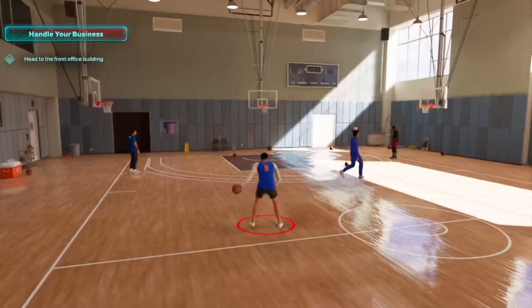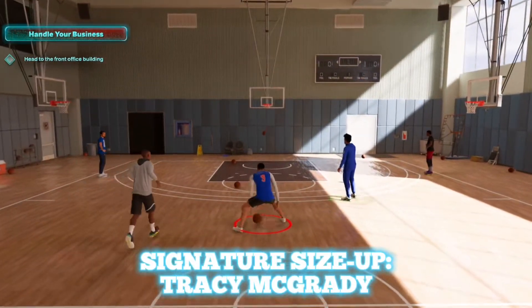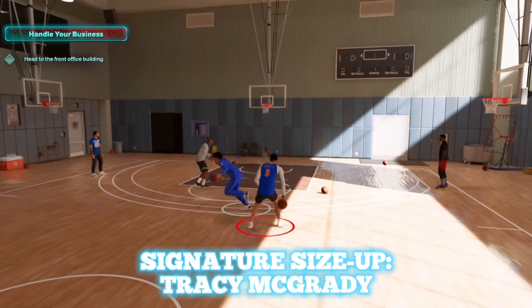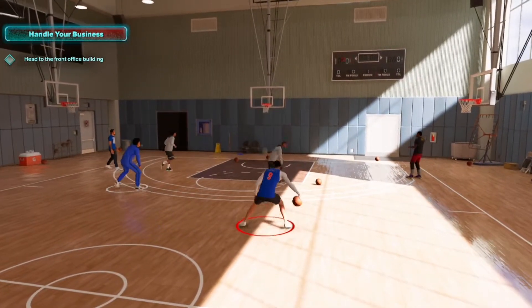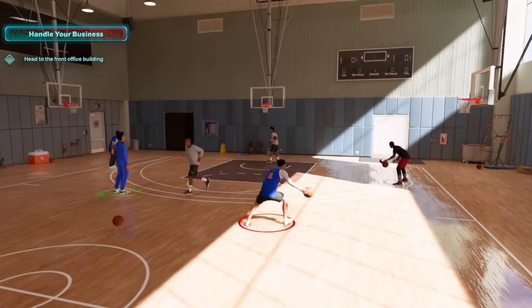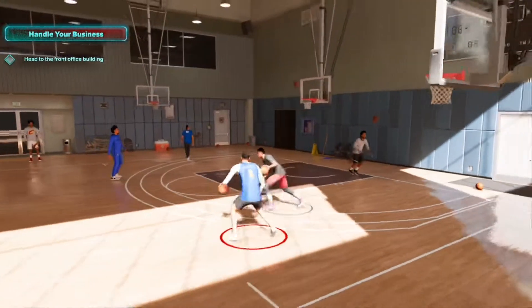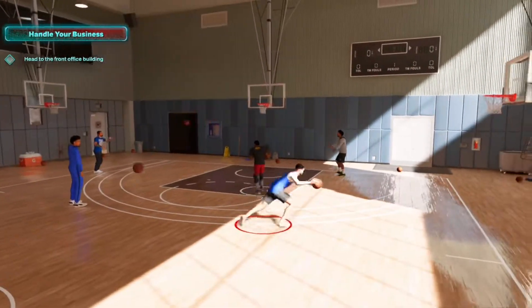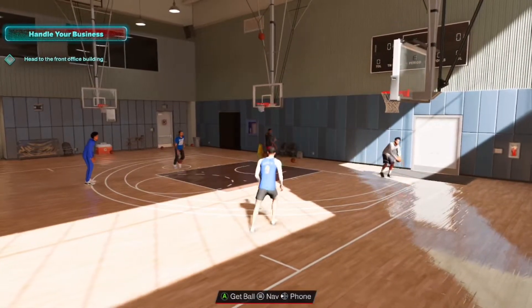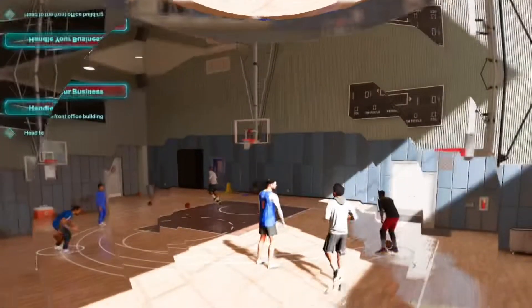Next up is your signature size up, and we're going to go with T-Mac. The reason we're going with T-Mac is because it's pretty fast. It's like a misdirection — cross, boom boom boom, go right, boom boom go. It's very nice to have, and that move right there is going to be open a lot. T-Mac is the best one to use for your signature size up.